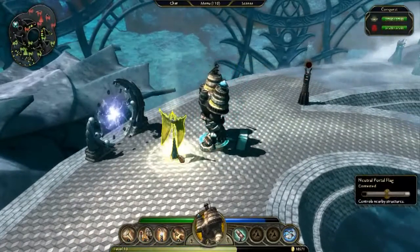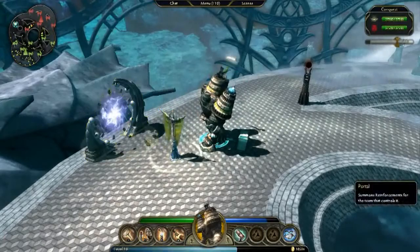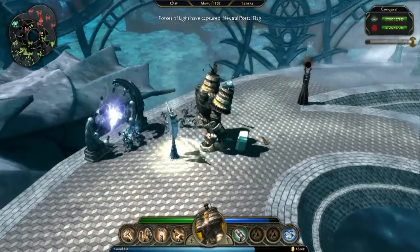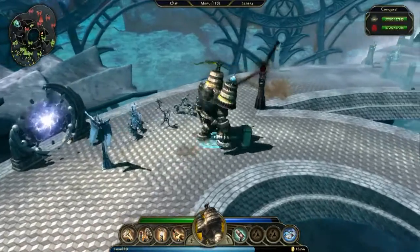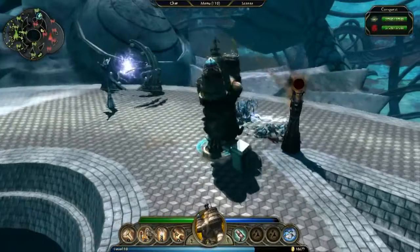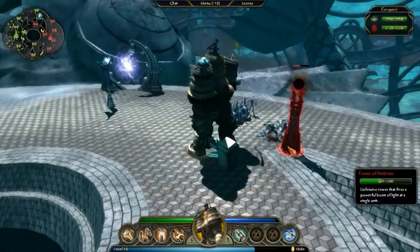Some of the objectives are capturable, like this portal here. You can see the flag that controls it right here. To capture it, just stand near the flag unopposed for a short time. Some of these portals will change hands many times during a battle, and especially late in the game, they can mean the difference between victory and defeat.